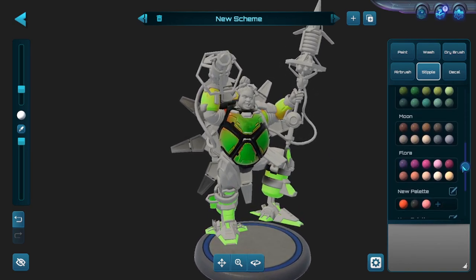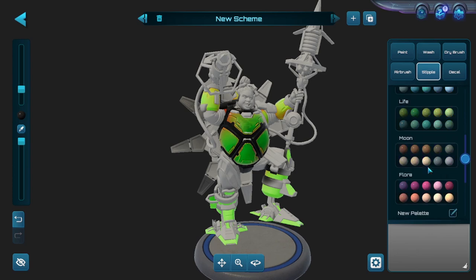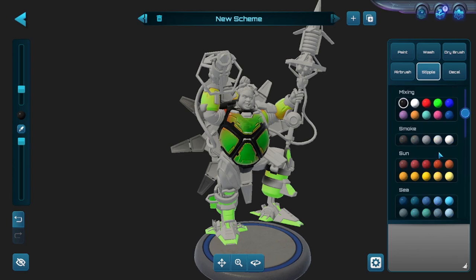Over on the right side are your colors. At the top are your mixing colors, and they give you preset palettes — Smoke, Sun, Sea, Life — plus you can customize more. The bottom right portion with the paintbrush is literally a mixing board where colors blend like real paint. So if you mix red and blue, that makes purple. You can adjust by adding more of one color, then try to get the purple you want — like adding a little more blue and then more red — until you end up with something like a lavender color.